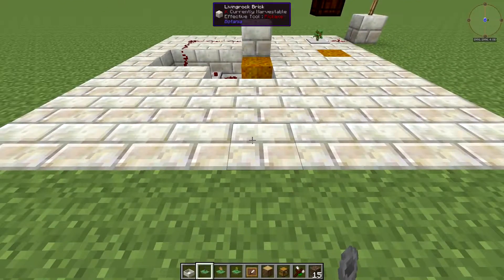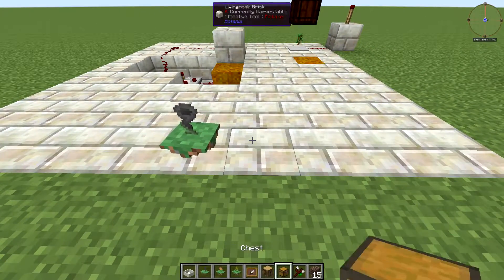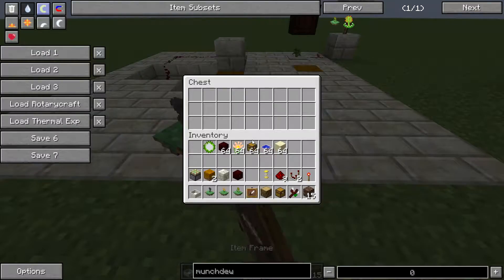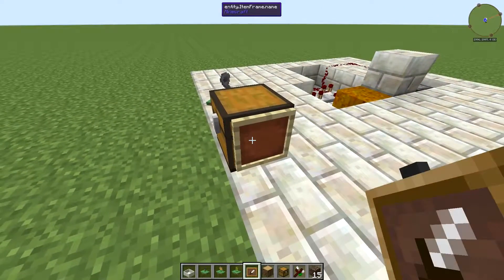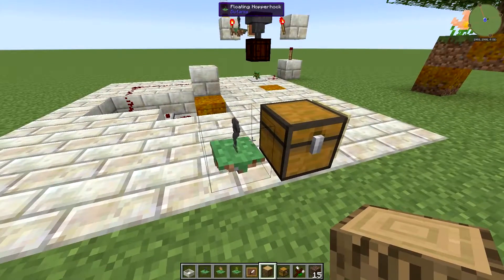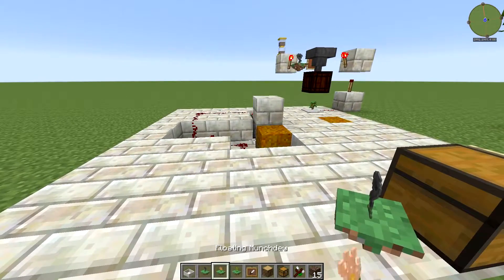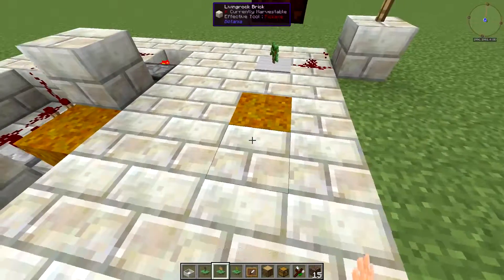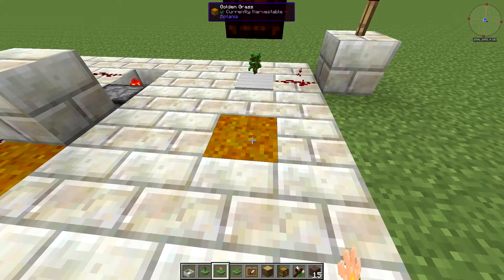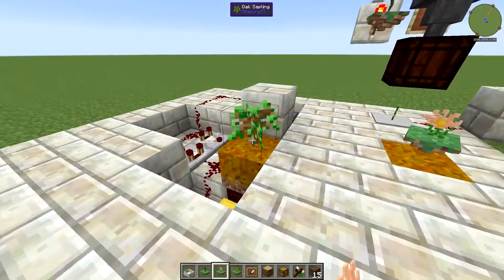Place a floating hopper hawk — or regular hopper hawk — over here. Put a chest next to it with your item frame and your wood filter. This means the hopper hawk will only be collecting the wood that your farm is producing. Then put a floating rouncarpus over this block, which will be planting your trees for you.